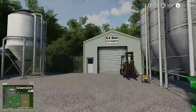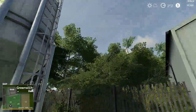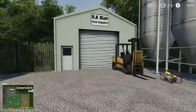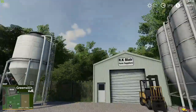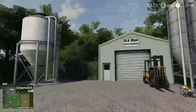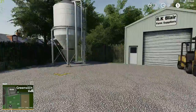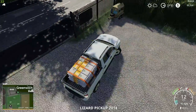So here's the farm supply — this is where we should be getting seed, fertiliser, lime and animal feed from, not the machinery dealer.